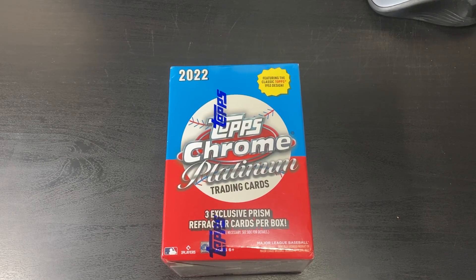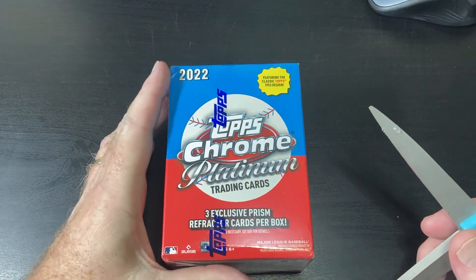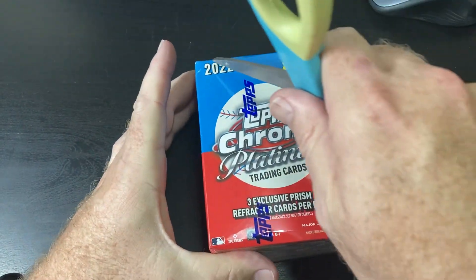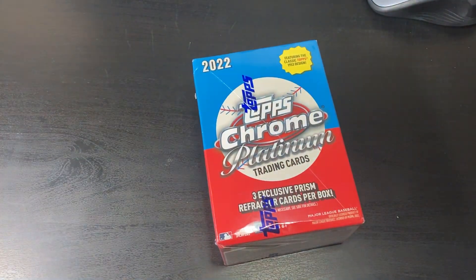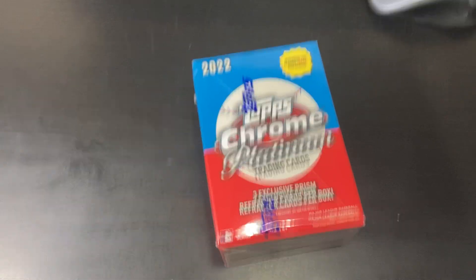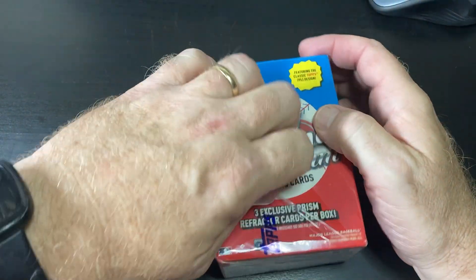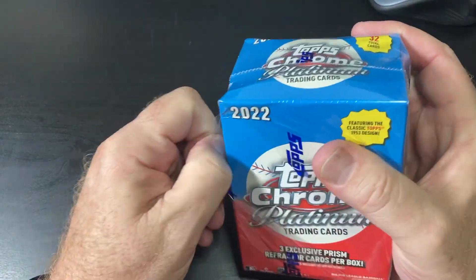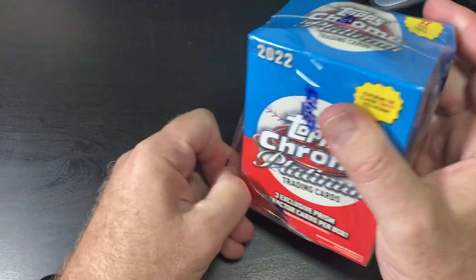Hey everybody, welcome back. I finally found some of the Topps Chrome Platinum trading cards Blaster Box at Target. My Target — if they've had these, they must sell out pretty fast, but I finally found one. The box was a little damaged, so going with that damaged Blaster Box is always going to give us good things.